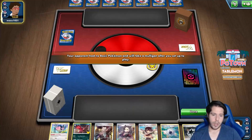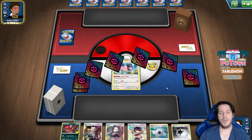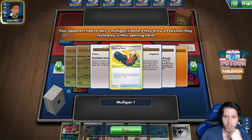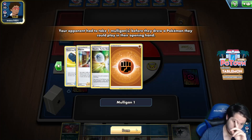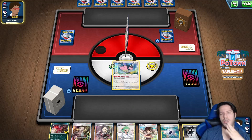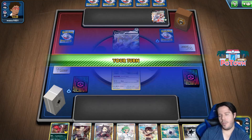We are going second with not a bad hand. We got a Miltank against another opponent. We are about to find out more - it's Duraludon. Duraludon doesn't care about my Miltank at all, which is fine. But Miltank does prevent the Arceus, which is really cool. I'm starting Miltank - I wish I had gone first.